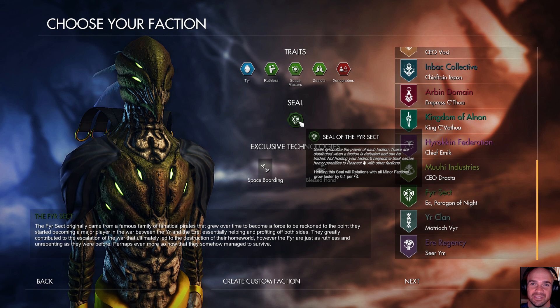It wouldn't be a Pax Nova or a Grey Wolf Entertainment game without some bugs, but we're going to move past that. Some weird glitchiness, but that's fine. So holding this seal will increase relations with all minor factions — minor factions increased relations by 0.1 per turn.